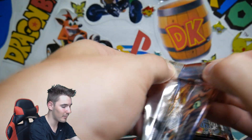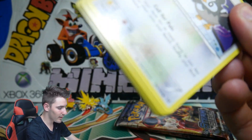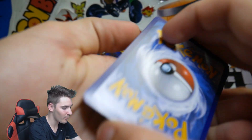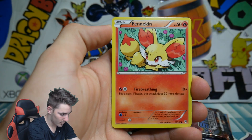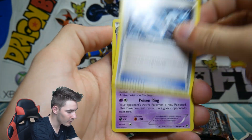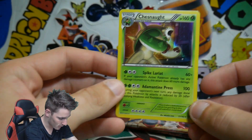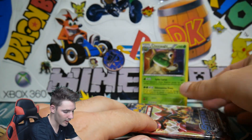Let's see what we can get in this pack. Let's see if we can beat the Zapdos pin opening. Alrighty, here we go. We have a Starly, Fennekin, a Flabebe, Sandshrew, a Cubone, Cacturn, a Gallade Spirit Link, Haunter, a Starly Reverse Holo, and a Chestnut Holo. So that is a good pull right off the bat — a Chestnut Holo foil. Let's put that one at the back.